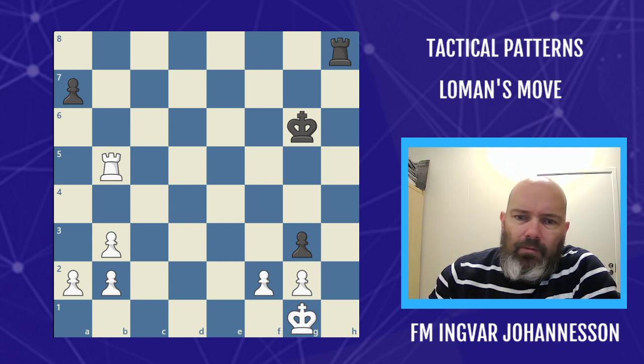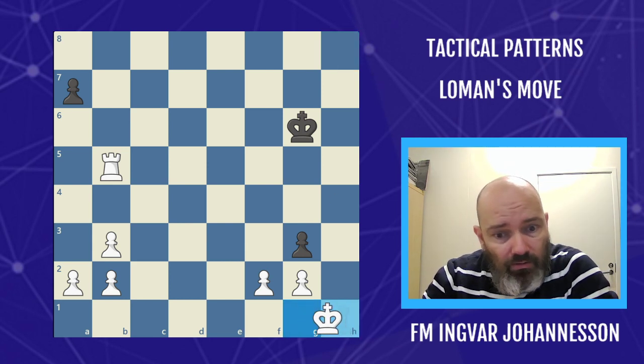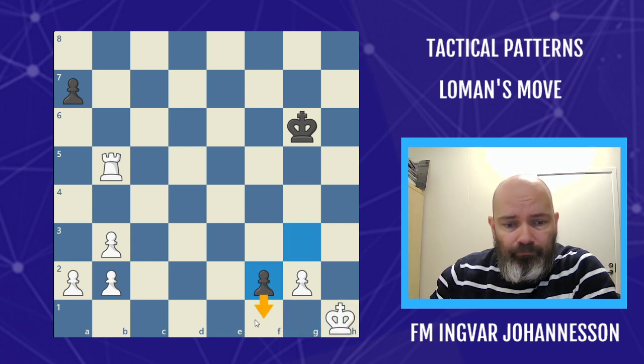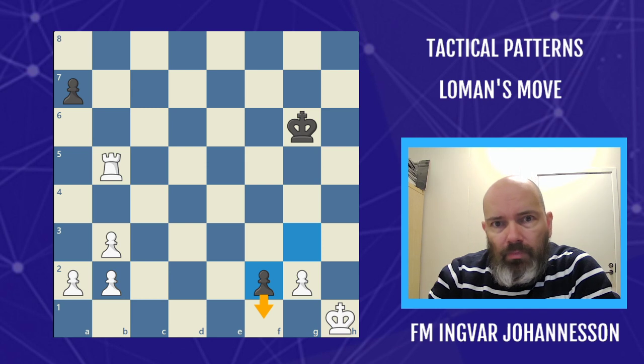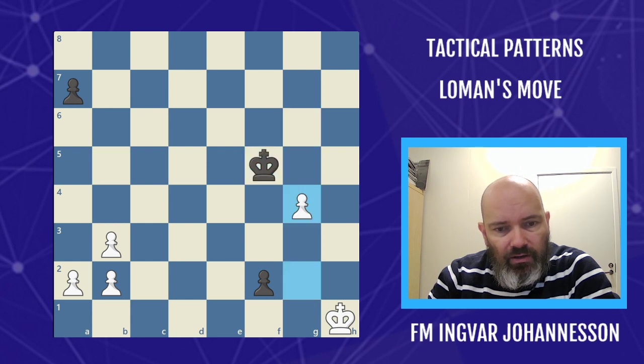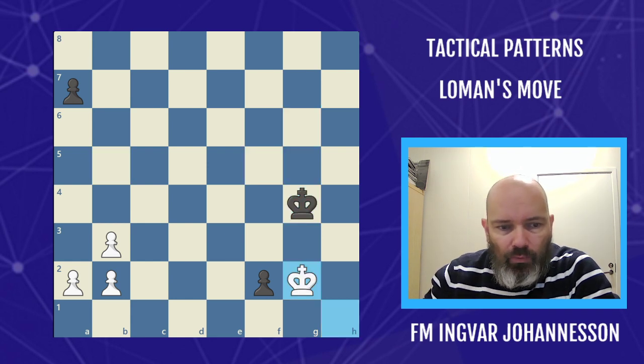Another typical example: rook h1. It looks like black is playing a nice move and threatening to queen, but we know better — we simply play rook f5, stopping the pawn, then give the check and bring the king in. We have three pawns against one and we're going to win.